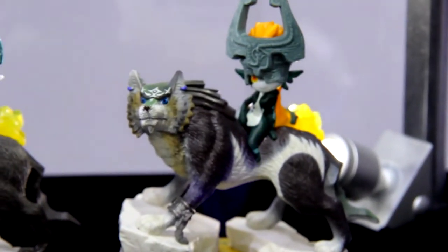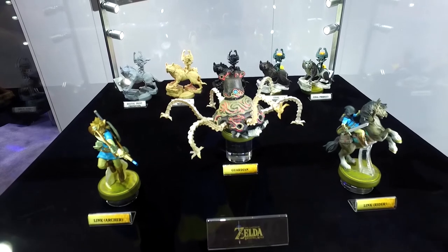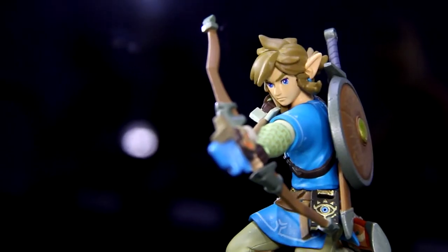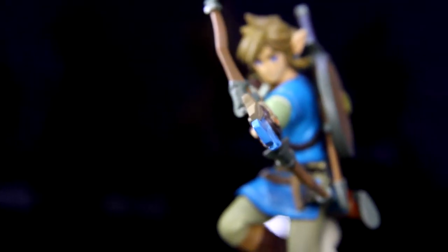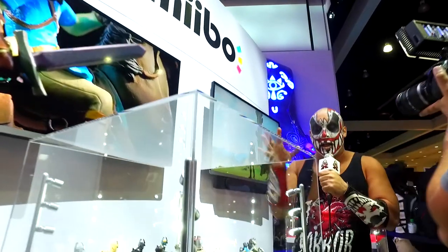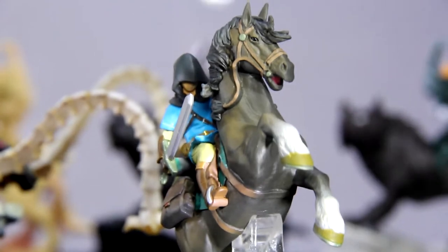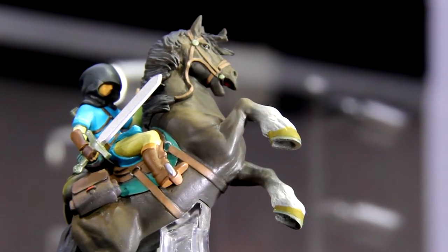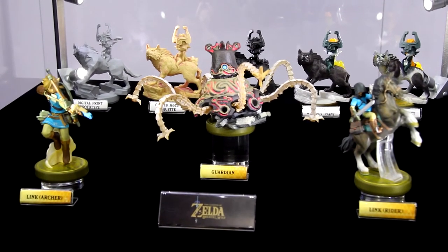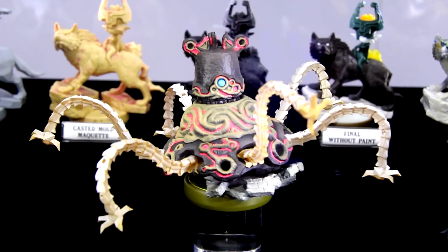We're getting new amiibos for the new Legend of Zelda game, that will be available for the Wii U and the Nintendo NX. Here we have two versions of Link: we have Link the Archer, like the classic pose from that epic cinematic trailer — he's ready. We also have the Guardian, that spider tentacle-ish thing. And we have another version of Link — the Link Rider. I am loving these Zelda amiibos, especially the Guardian. These are not the final ones, these are prototypes, but still they have a lot of detail. The Guardian amiibo, I think, is the biggest amiibo yet.